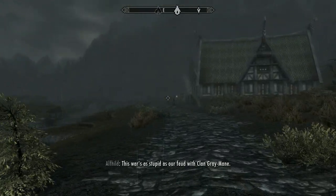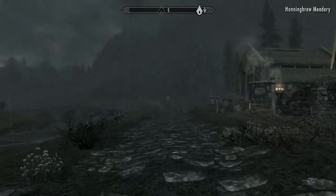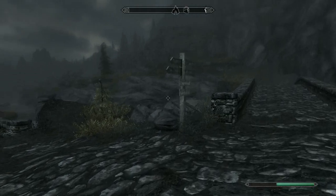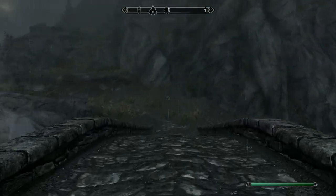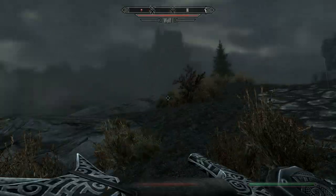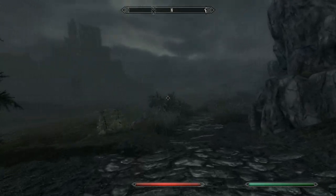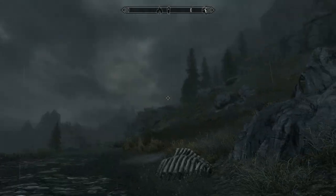'This war is as stupid as our feud with Clan Gray-Mane.' Sure is. Hello, Whiterun Guard. I'm probably just going to go over to Ivarstead. Now that I think about it, I'm not sure which way is quicker — I'll go over this way and discover a few places. Ivarstead says this way — okay, we'll go this way. Oh, and there's some wolves after me. Hello, wolfies. Do you want to donate a wolf pelt to me today? We'll level up a bit of blocking while we're at it and take your wolf pelt. At some point I should probably try to grind my blocking just to get that skill up so it's there when I need it.